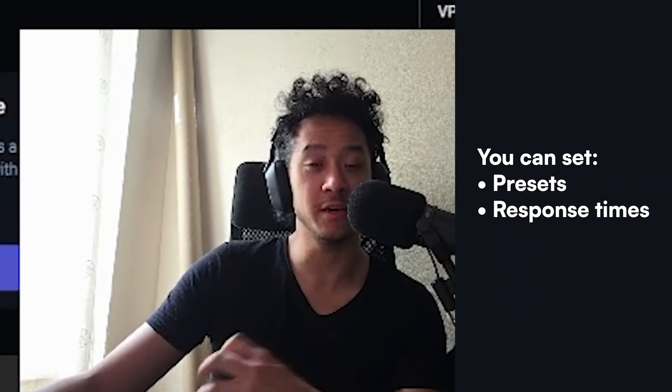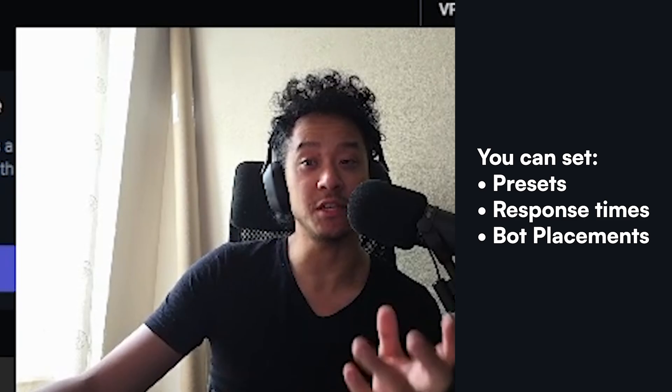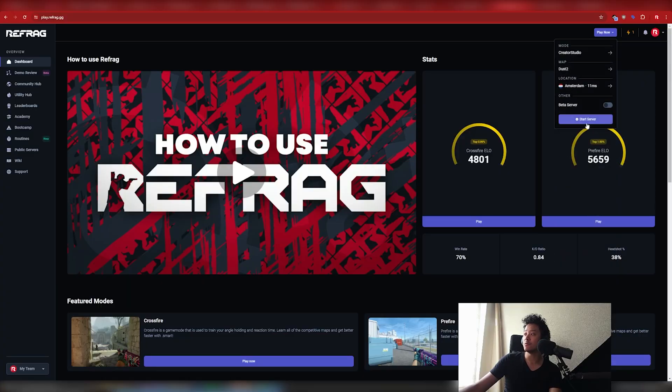That mode is tailor-made for you so you can create your own custom arenas and have it set with the presets you like, response times you like, and the bots placed at the positions that you want. For part one we're going to launch this server and show you how to make a pre-fire arena.